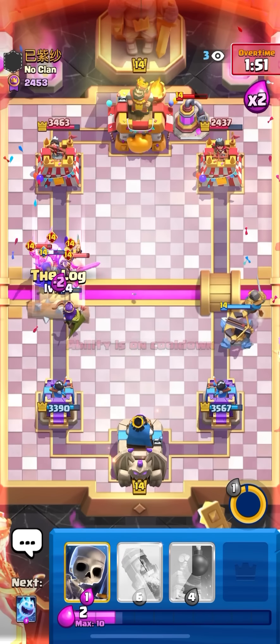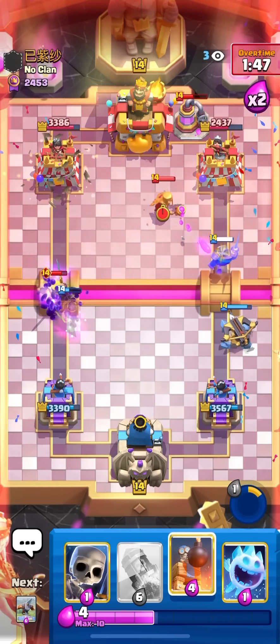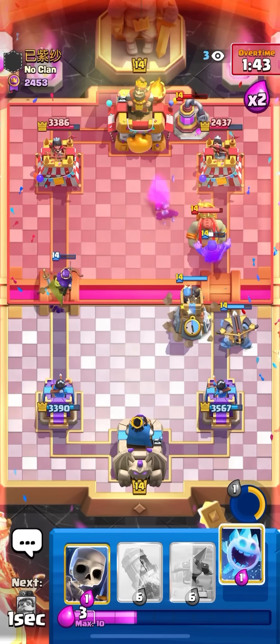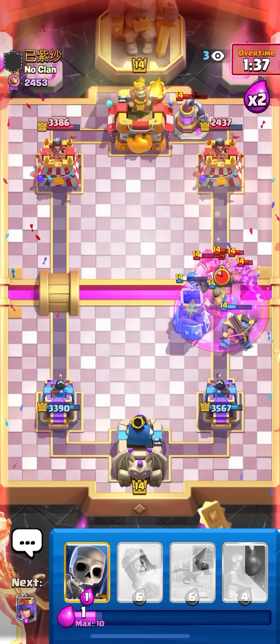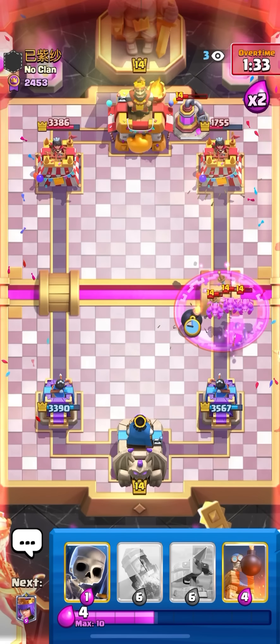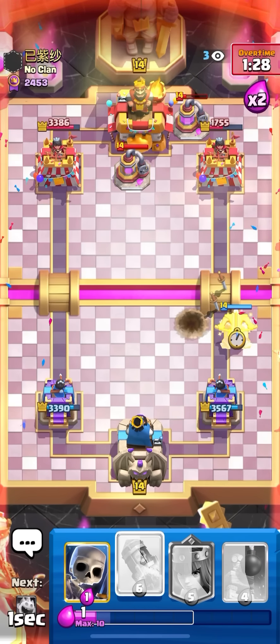Going to log, pop my ability. He is going to gob giant on the right lane — bomb tower. Trying to see if I can get some damage here — going to log for the heal spirit. Wait, that was really good! I spawned the tower for a little bit — that was like 500 damage, I'll take that for sure. Just going to expo again.